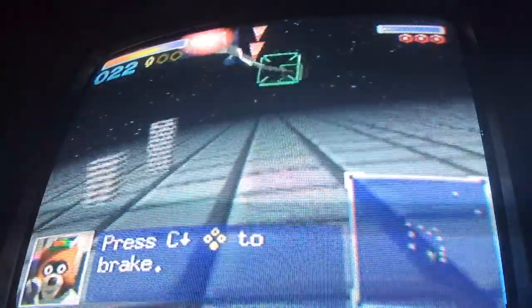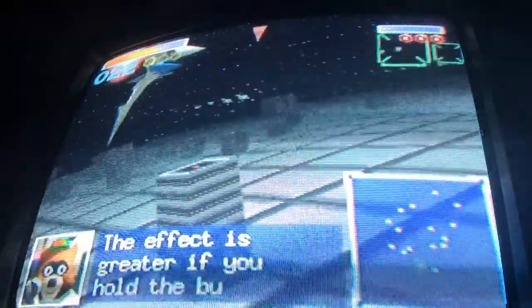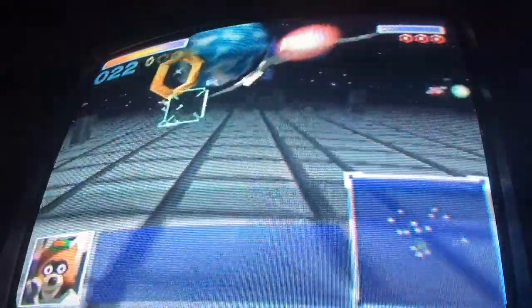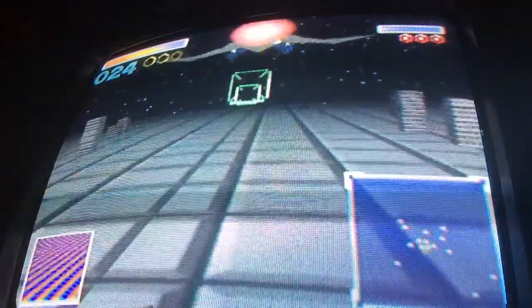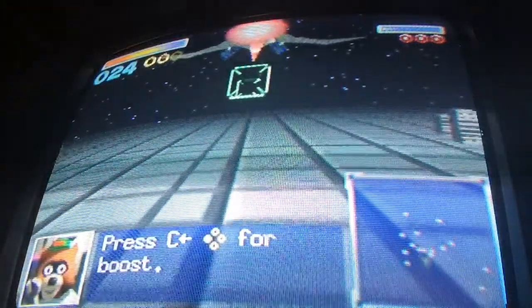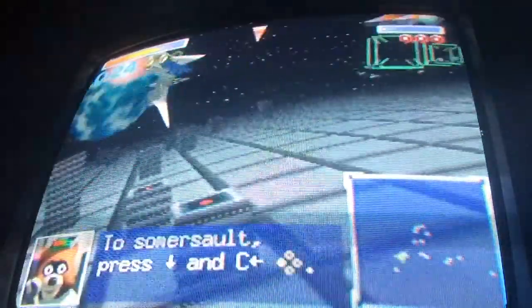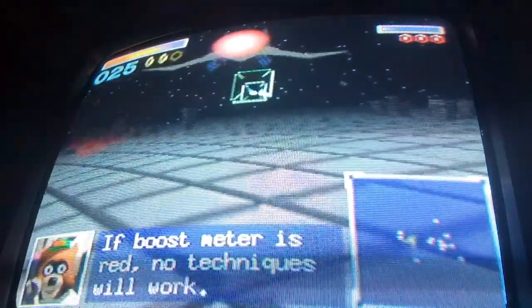Press C down to brake — okay, I know that already. The effect is clearer if you hold the button. Press down and C down to U-turn. Press C left to boost — boost to chase. To do a somersault, press down and C left.